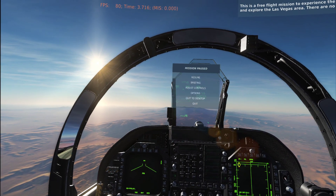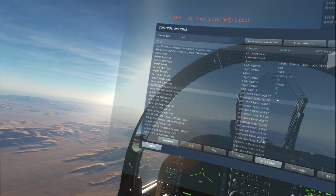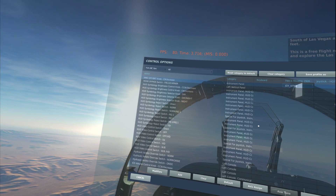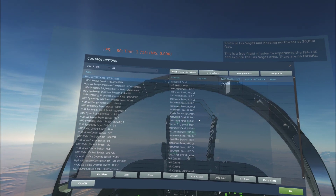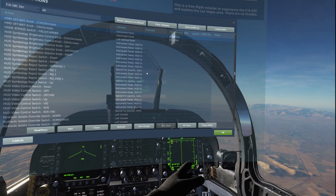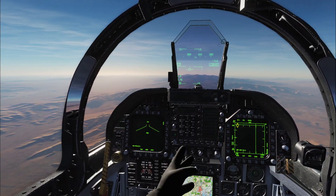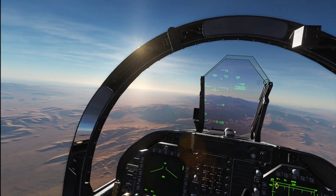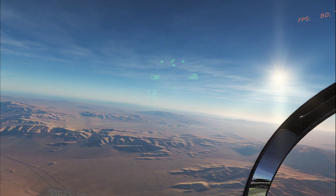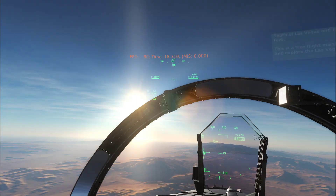Basically what I've done here is I went under Options, then Controls, and I bound 'HMD off brightness knob increase' to a button and 'HMD off brightness knob decrease' to another button. So now if I just turn that knob all the way up — pow — there's my helmet mounted display in the F-18.